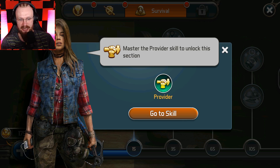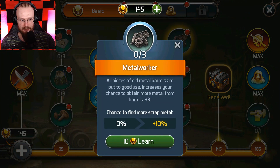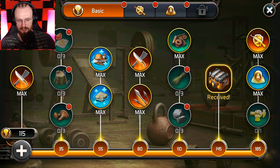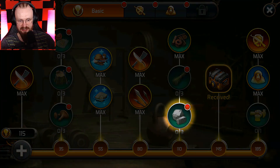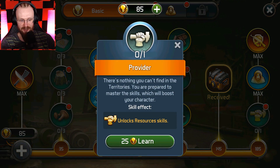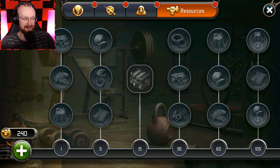I also want to see what kind of skills we can get in the provider tree. To unlock provider, we need the metal worker skill. Let's get metal worker to maximum level — 'all pieces of old metal barrels are put to good use, 30% chance to get plus 3 extra metal.' We also have to learn the geologist — that gives us plus 2 extra concrete blocks. And now we're gonna learn the provider skill and check out this completely new provider skill tree.